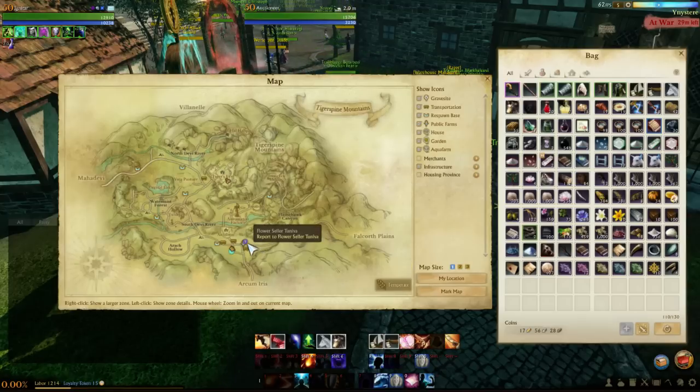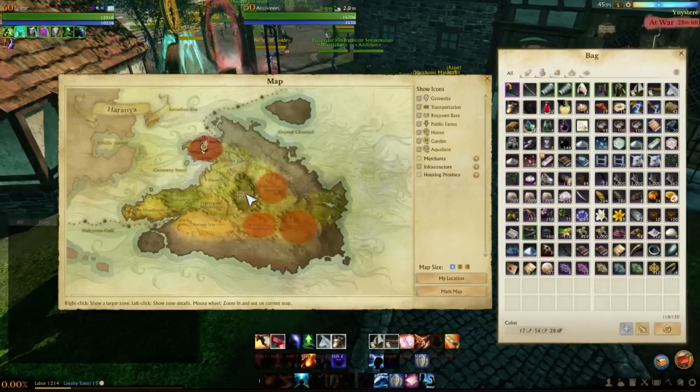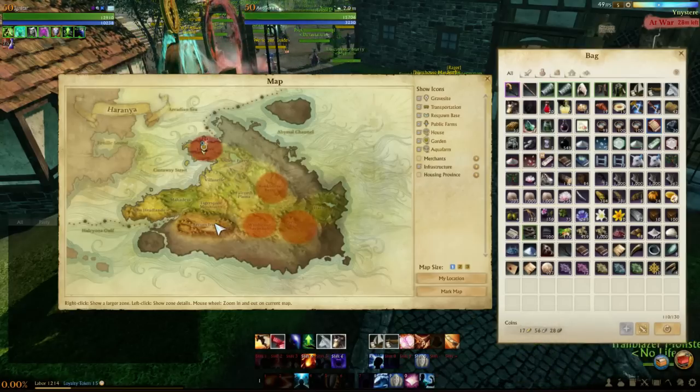Step two: get your donkey. Go to Tiger Spy Mountains or the western equivalent and do the first two trade quests — Arkham Iris to Falquorth, Falquorth to Arkham. You'll need to buy the pack materials, but they shouldn't be too expensive and you'll probably get your investment back, maybe even make a couple gold off the runs.